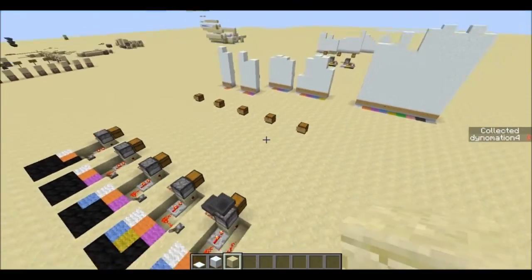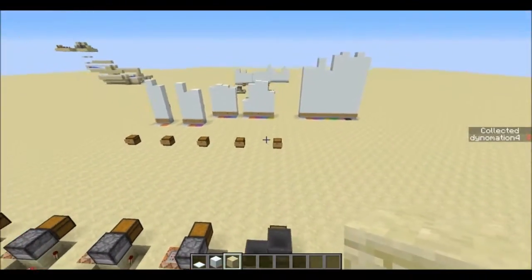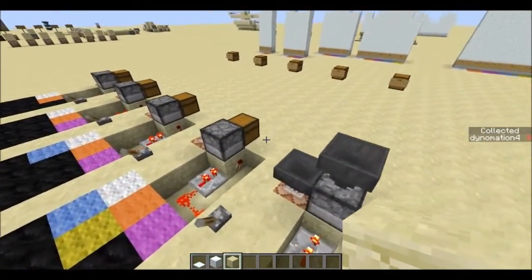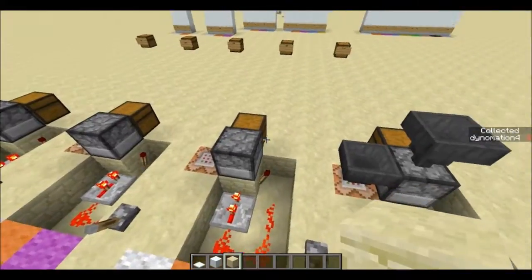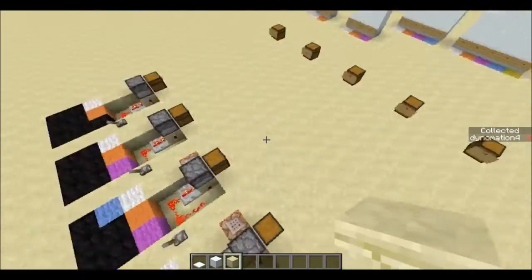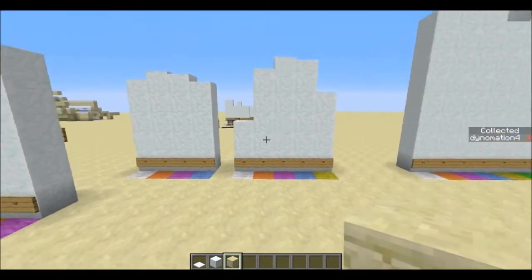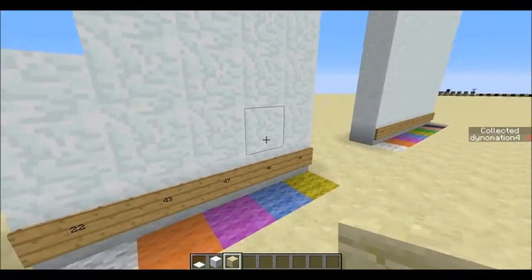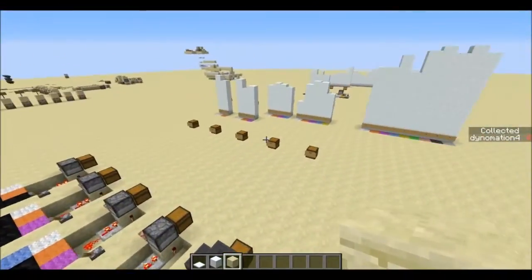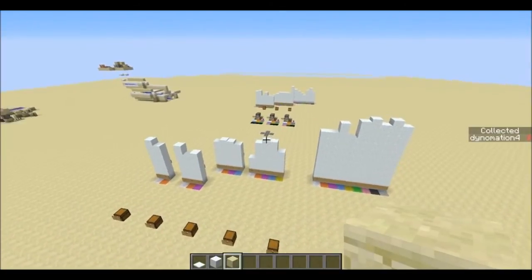So what does this mean? If you're using a dropper or dispenser with five items for whatever reason, it's not going to be entirely random. Either add another item, take out an item, or just ignore it — because it's not too big of a difference. You're still going to get everything, you just might get the outside ones a little less. Do with this information what you will, and that's going to be it. Thanks for watching.